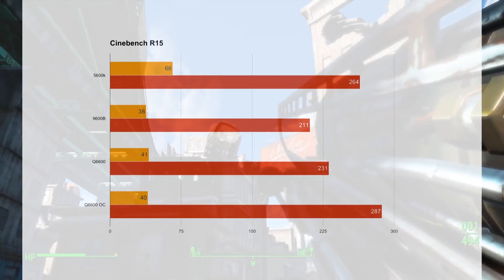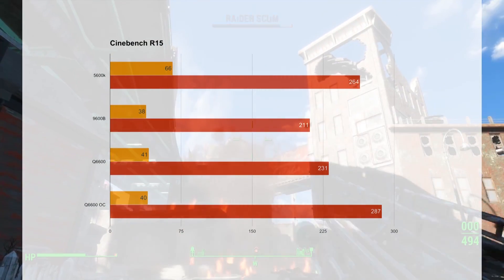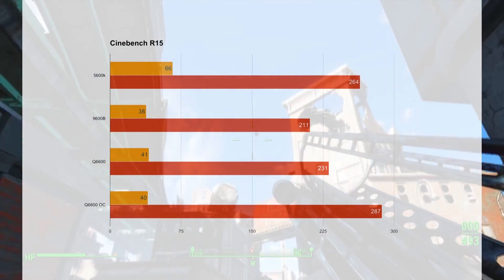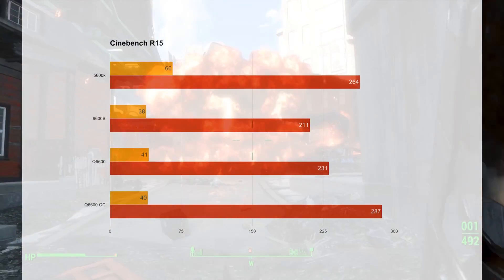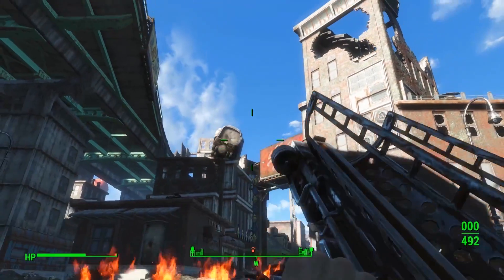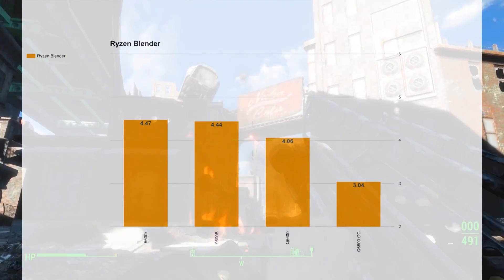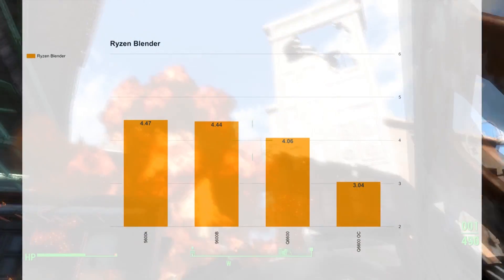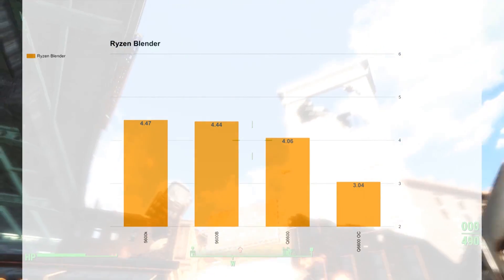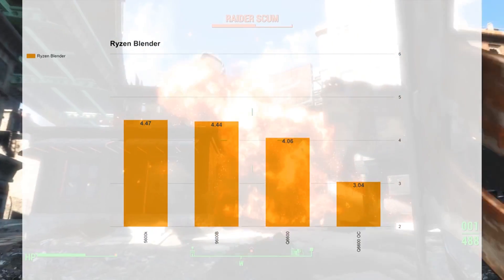Now we're into the CPU stuff, and this is where it gets really juicy. A stock Q6600 slotted right in between the 5600K and the 9600B, beating out the 9600B by about 10%. Then the overclocked version just streaked away from everything and was the quickest processor of the lot. The last benchmark was the Ryzen Blender run, and the Q6600 just cleaned up here — the stock version absolutely trounced everything, and the overclocked version was 25% faster. It was just insane.